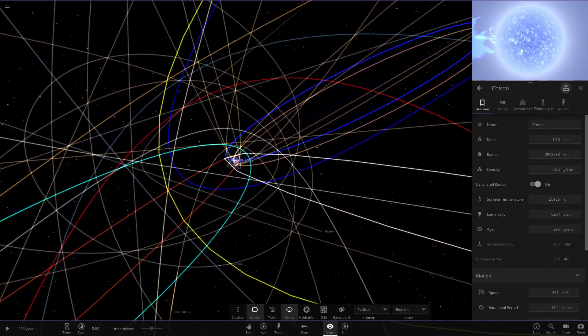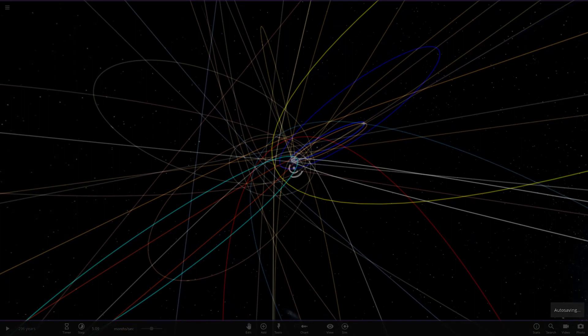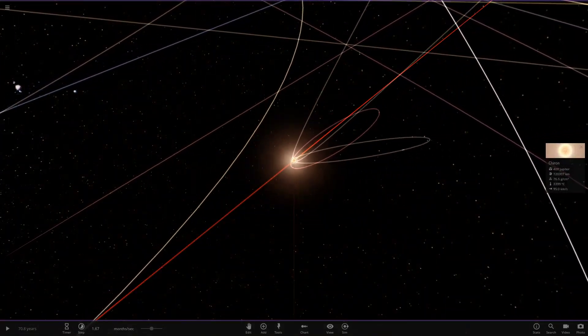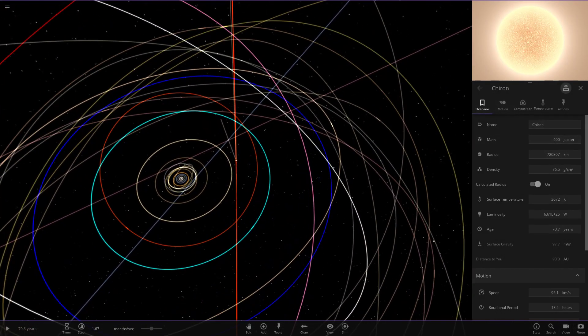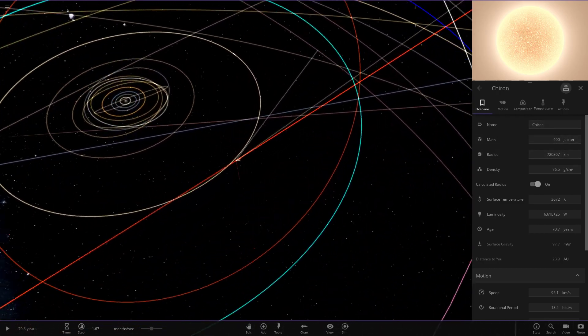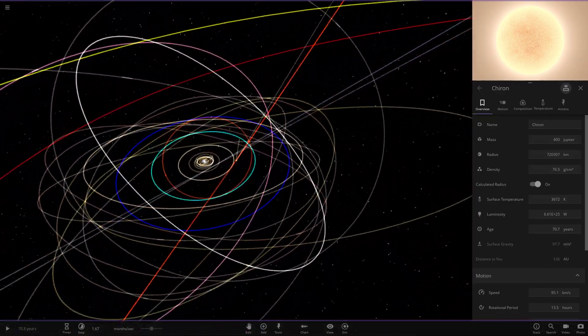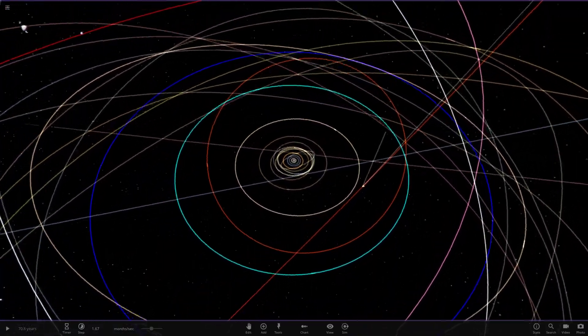That will do it for making Chiron a star. Realistically, when we did the proper simulation, it dragged a lot of the outer objects and made them go inwards. Ignore the crazy one — that's not really as realistic as the correct size version. To conclude: the 400-Jupiter star would cause some pretty chaotic stuff just on its own, let alone the 10 solar mass version. Hopefully you all enjoyed today's video — if you recommend any more objects for me to do in the solar system, let me know in the comments and I'll hopefully get around to it.